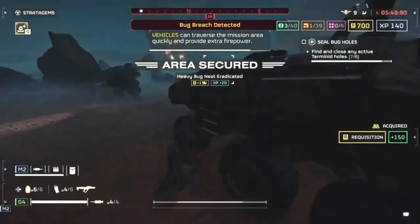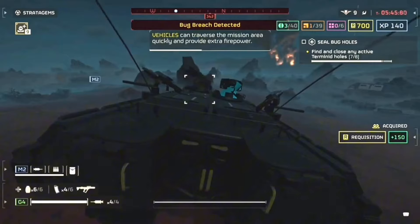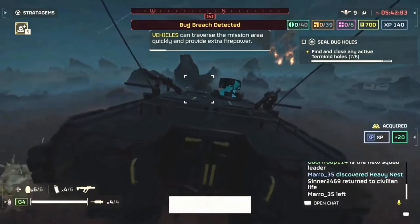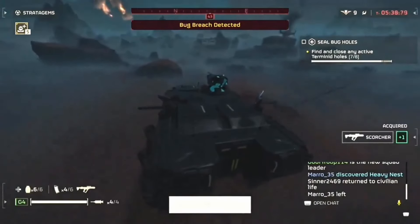Or you guys can just speedrun any type of mission. Just go to the objective, make it quick, and head out. This will definitely be something that a lot of people will be using if they plan to speedrun, especially on higher difficulties like Hell's Eye Difficulty or Impossible Difficulty. So this might be the new meta when it comes to a transportation stratagem.